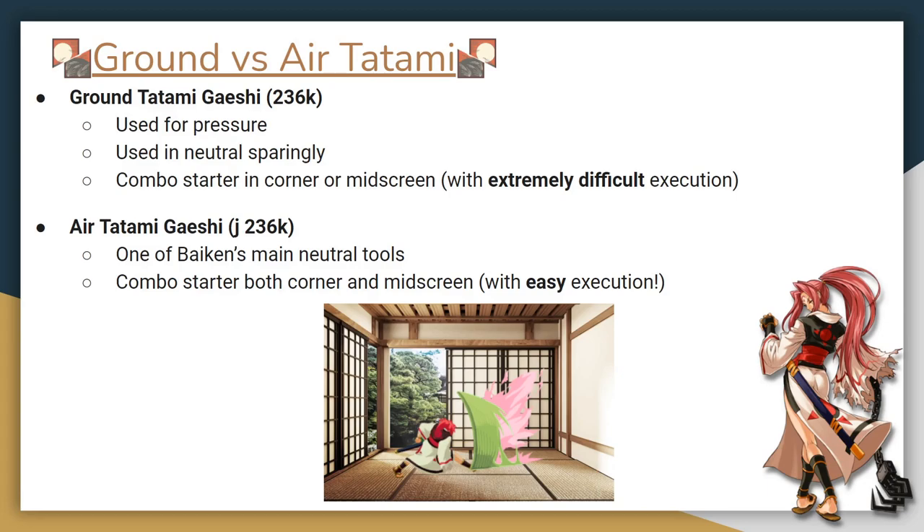Air Tatami is one of Baiken's primary neutral tools. It's very flexible and covers important spaces on the screen while also allowing Baiken to gain space or approach as needed. It's a combo starter both in the corner and mid-screen with some practice.